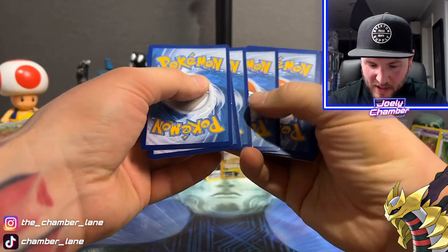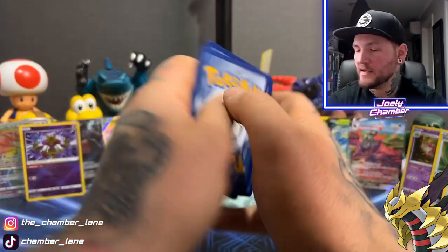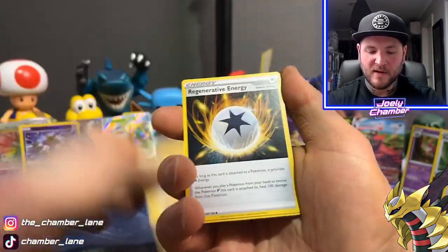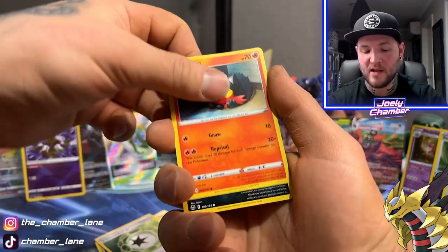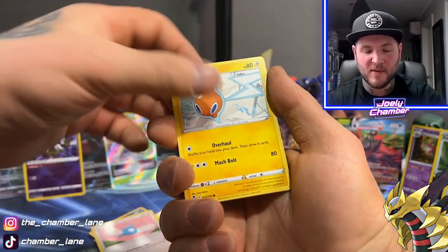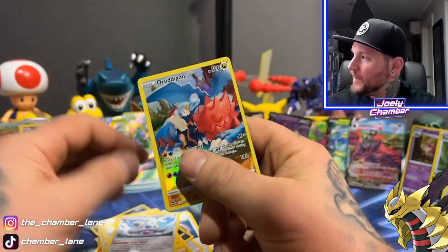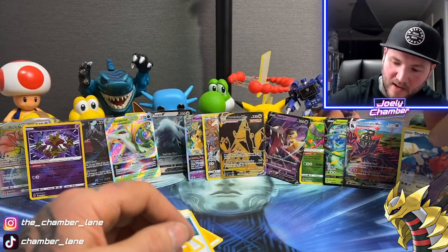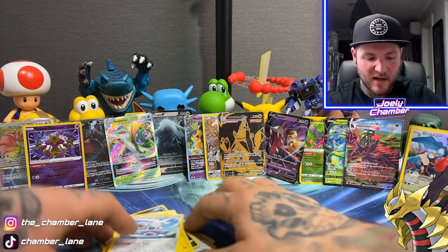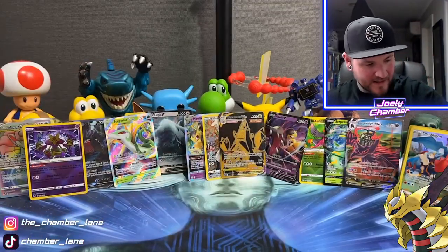This pack looks a bit dodge — these cards have kind of been nicked on the side. It's alright, hopefully it's not something too crazy. Or hopefully it's something super crazy and I can complain about the nick. Druddigon — another one I've pulled nearly every time I've opened this set. It's a very common Trainer Gallery card.